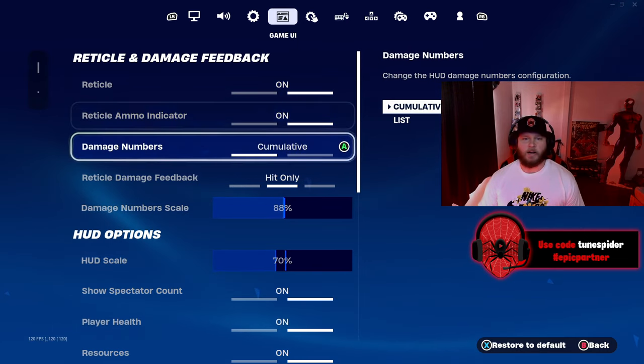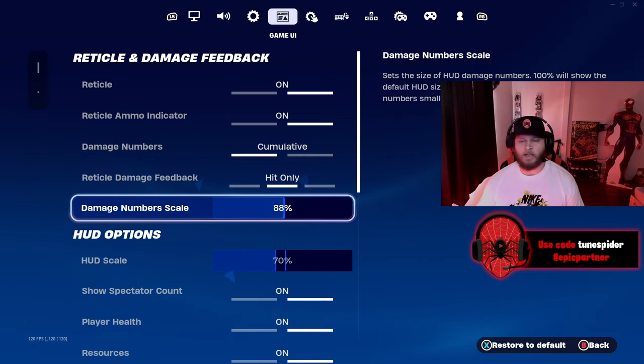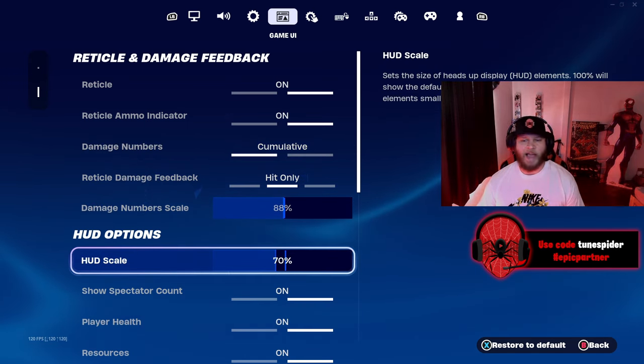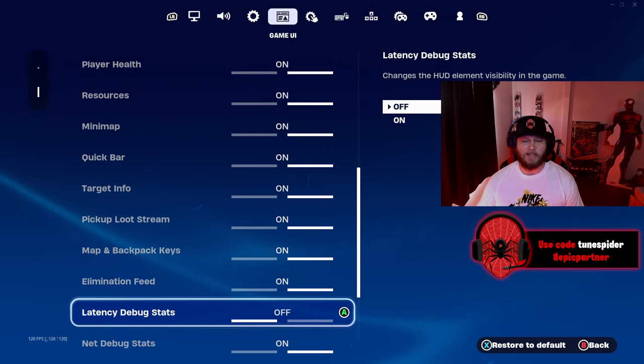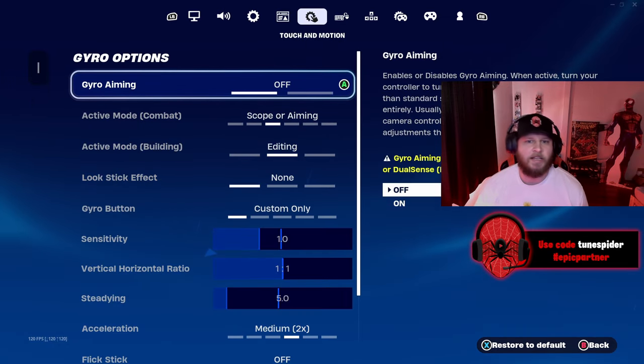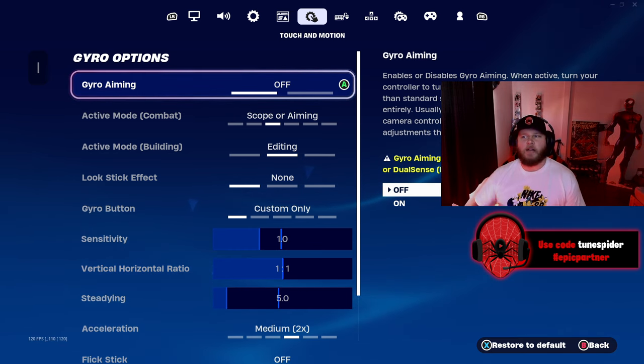Going over to reticle, I have ammo indicator on, damage numbers set to cumulative instead of list, damage feedback hit only. The number scale is shown there. HUD scale I have at 70, and the rest feel free to copy because I just have them on, besides latency debug stats.